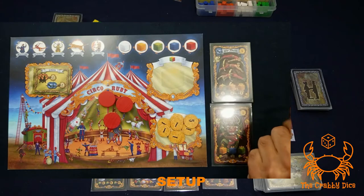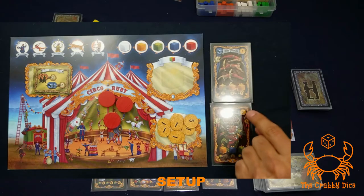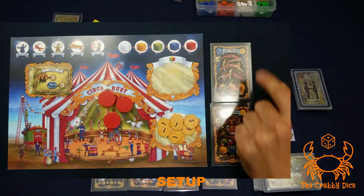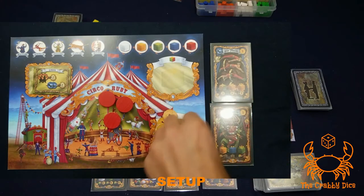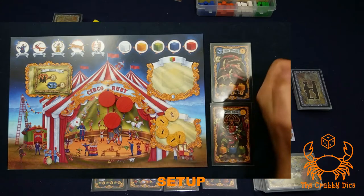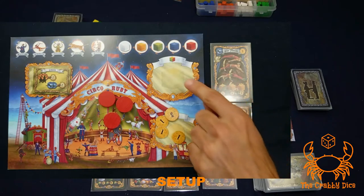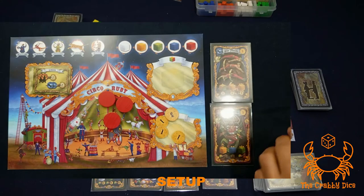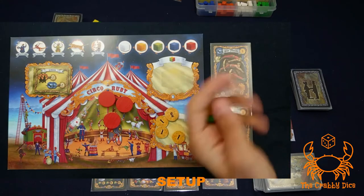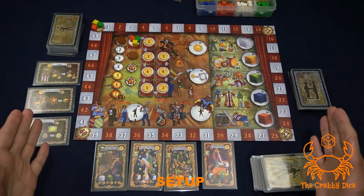Two things to do afterwards. First, pay the initial hiring cost of your starting performers — for example if they cost five and three, pay eight dollars. Second, you get to start with two performer cubes, so look at your performers and select two cube colors, such as yellow and green.